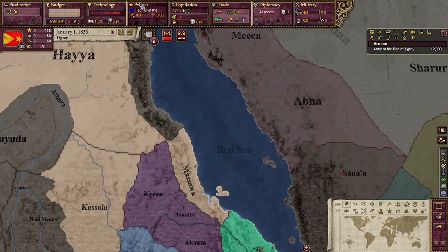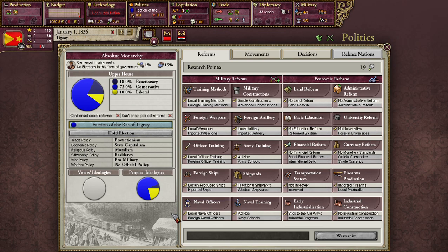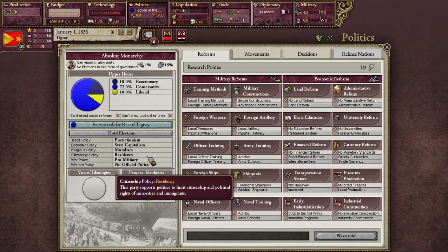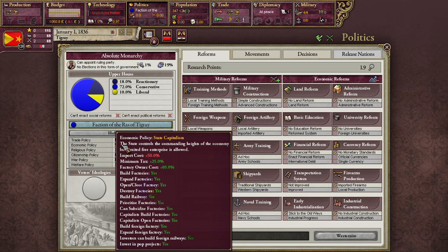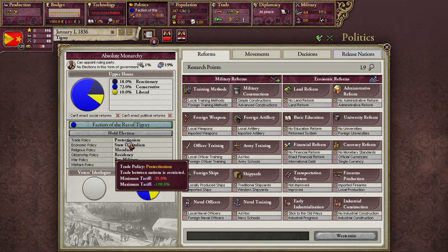And that brings us to the real meat of the politics tab: your ruling party. Every ruling party has its own set of ideologies that determine what your government can and cannot do. Right now, because we're an absolute monarchy, we choose our ruling party. We're going with the faction of the Ras of Tigray, which is conservative, and we're probably going to be sticking with that for quite a while because they have some economic policies which are very useful for a nation just starting out.